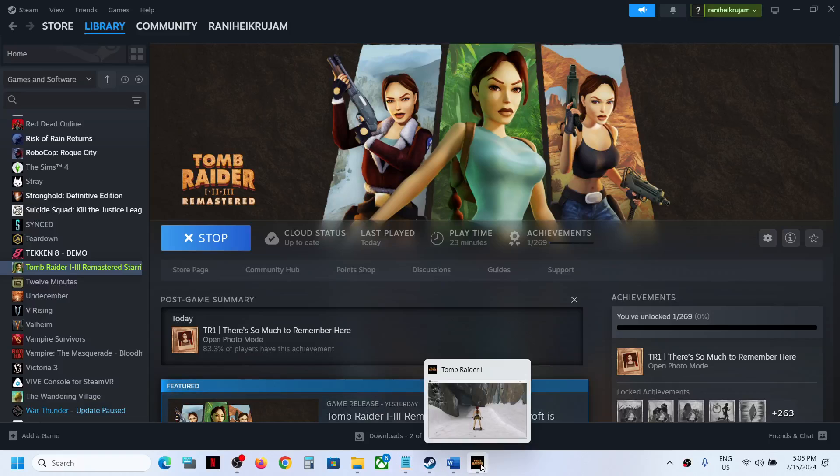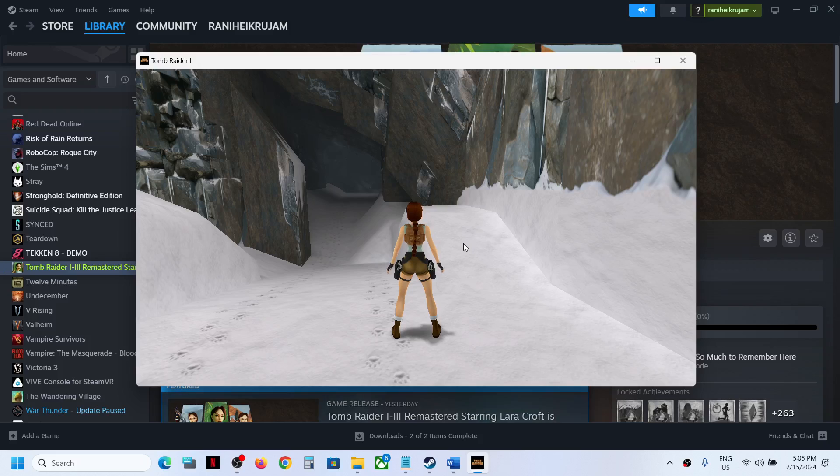Hello guys, welcome to my channel. Today in this video I'm going to show you how to exit Tomb Raider 1, 2, 3 Remastered game. If you are not able to find the option to exit to the title screen or exit the game, please follow the steps shown in this video.